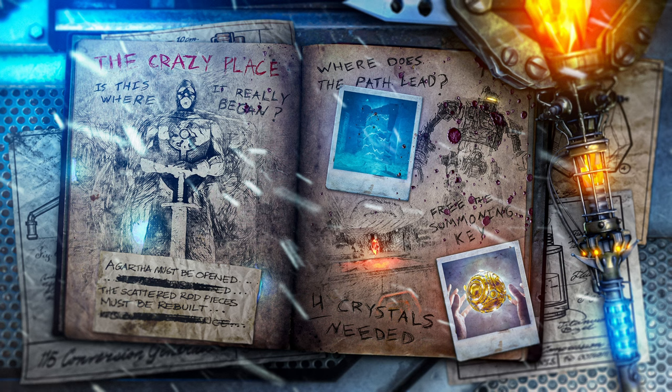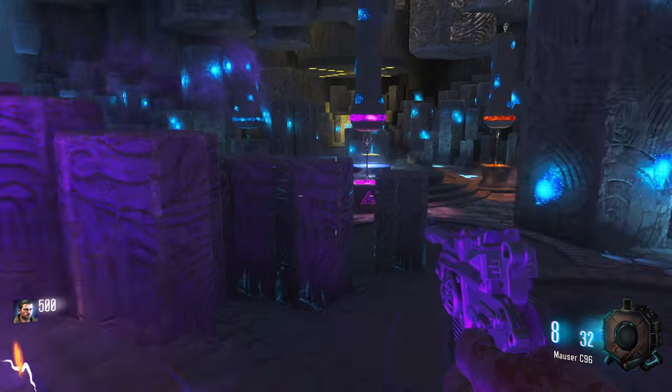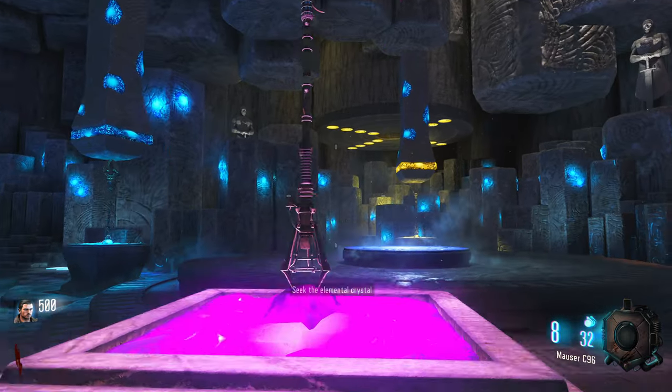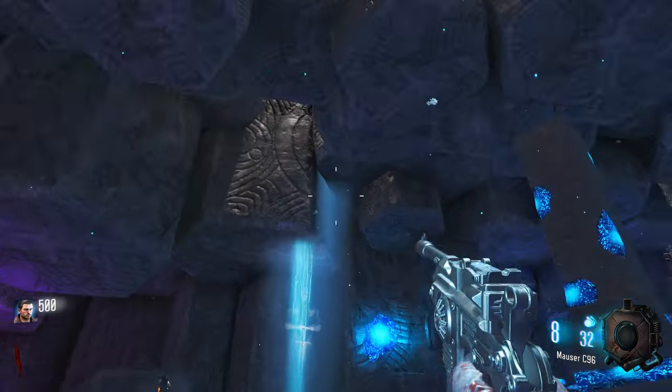Agartha must be opened, the scattered rod pieces must be rebuilt. Is this where it really began? The Crazy Place. This is a cool looking little intro. Alright let's try it out. We start off with the Mauser C96. Seek the elemental crystal — okay, so we got the stats right here.